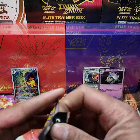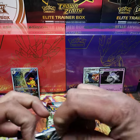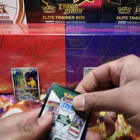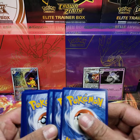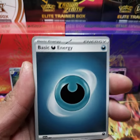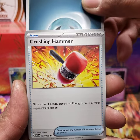We are on to pack number two. The foil on this seems so thick compared to previous Sword and Shield sets. We have another black code card. I'm going to try one to the front and see if that's right. I believe that's right — so it's one to the front on the Scarlet and Violet sets.